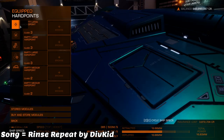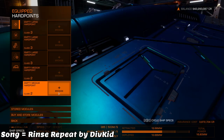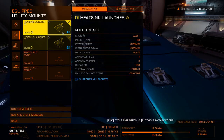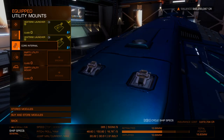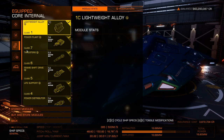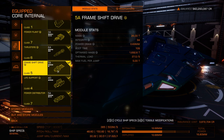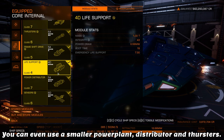You will not be doing any combat at all, so you will not want anything in your hard points. For utility mounts, the only thing I like to roll with is at least one to two heatsinks and nothing else. If you have engineering, you're good — just copy my loadout. If you do not have your engineers sorted yet, then just derate pretty much absolutely everything you can.